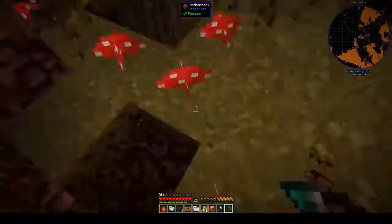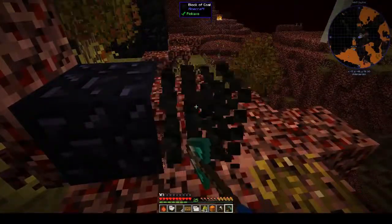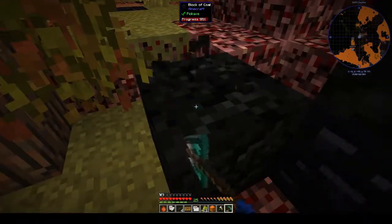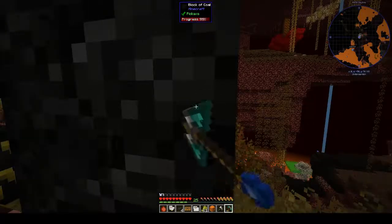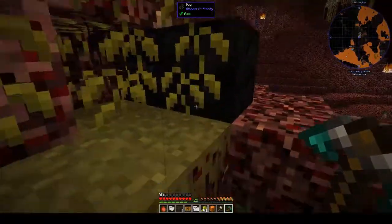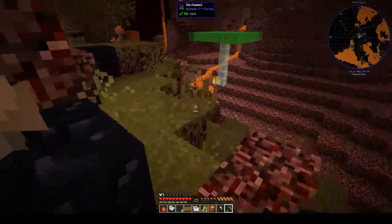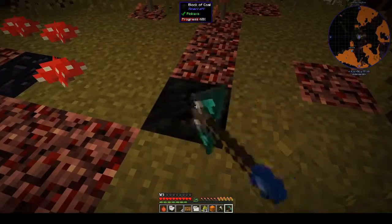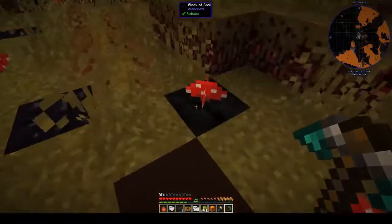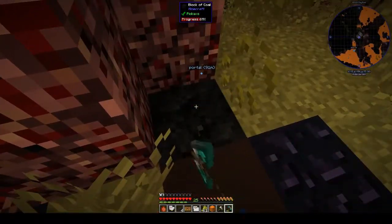Okay, that's obsidian, but this is coal. Oh, I'm glad we came here. I'm definitely glad that we came here. The blocks of coal are pretty much the same colour as the basalt, so I could have been passing blocks of coal this entire time and wouldn't know. That's terracotta — another block of coal. I'm glad I spotted that.